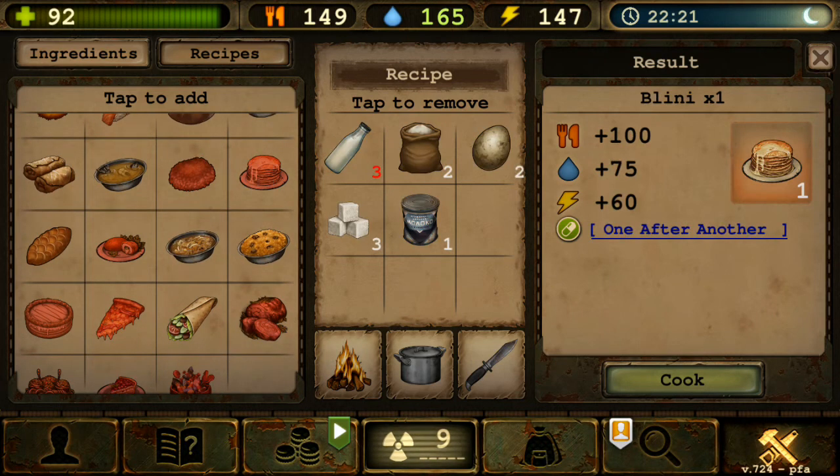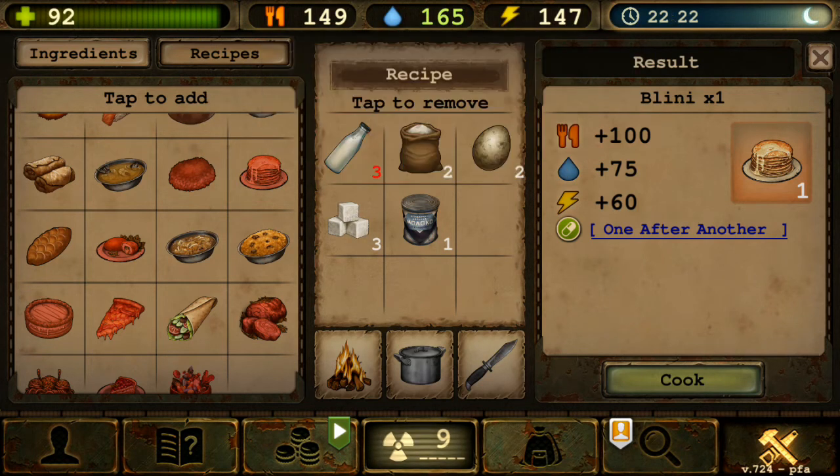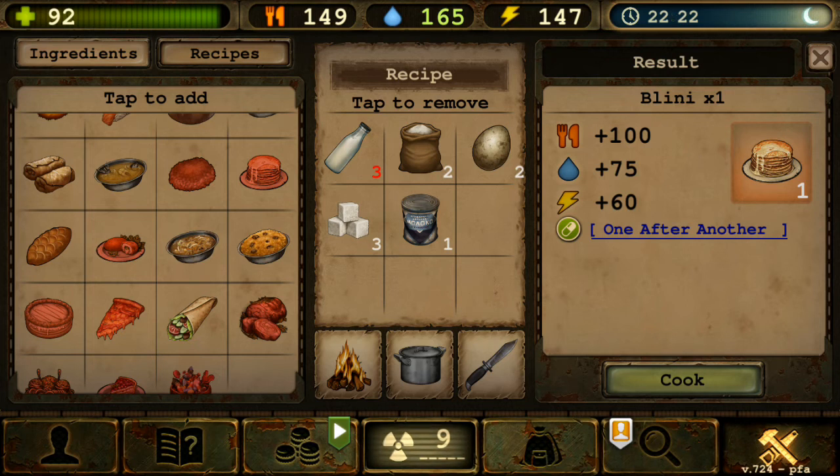Next is Blini — three milk, two flour, two eggs, three sugar, one condensed milk. A bit expensive, but gives 100 food, 125 water(?), and 60 energy, which is always great. The effect is Bloodthirst — plus 10% damage per kill. Good for combat, but if you have polar armor you already get the berserk bonus, so 10% extra damage won't make a huge difference.